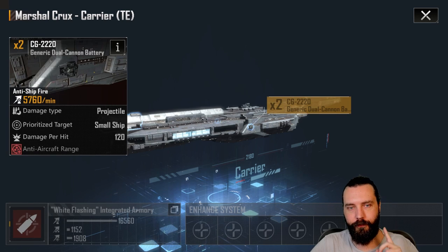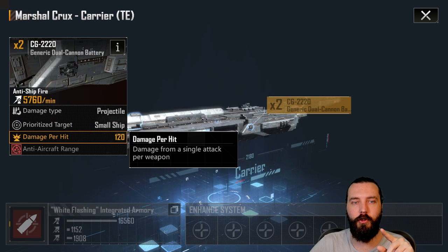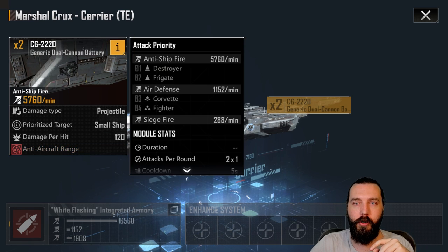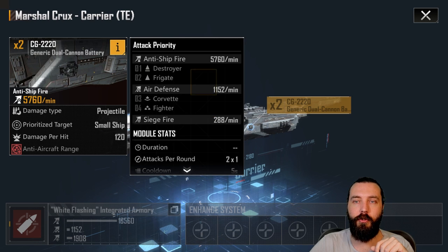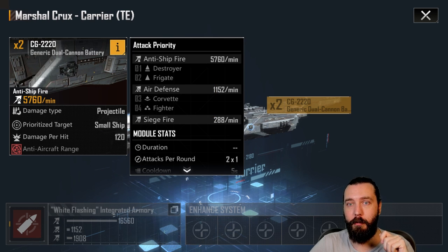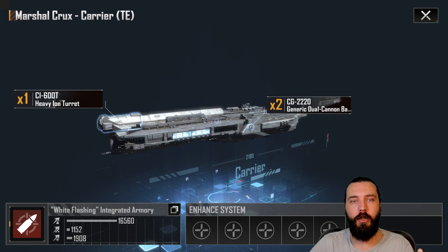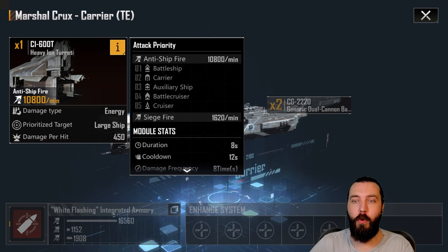What is also nice is this secondary weapon targets small ships. It's not anti-aircraft, so it doesn't have anti-aircraft capabilities, which isn't too much of an issue. It does potentially hit aircraft, but its priority is destroyers and frigates with 120 damage per second, firing two rounds times one. There's a pair of these with a five second cooldown and a four second lock-on time. This is substantial damage versus destroyers and frigates.